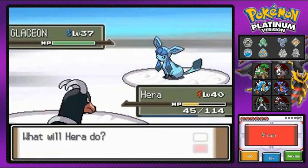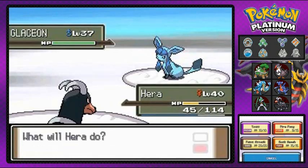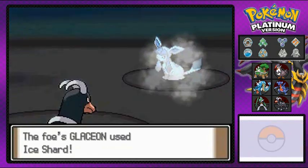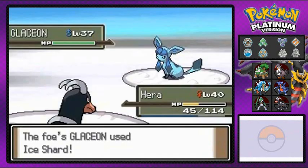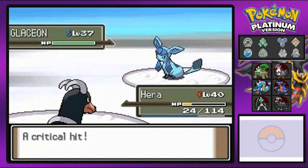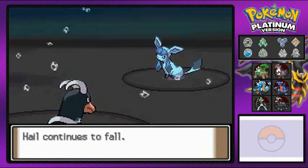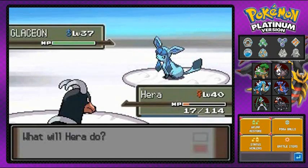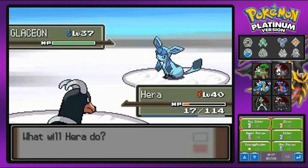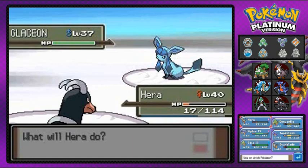We're going to keep entertaining you guys with different types of Pokemon videos — stuff I won't do that he will do and vice versa. Thank you guys for listening if you're still here. Anyway, getting our butt kicked by Glaceon — that's the Eevee evolution right there. So in generation four you get two more Eevee evolutions: Leafeon and Glaceon.